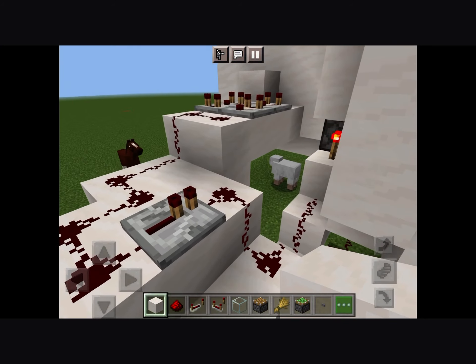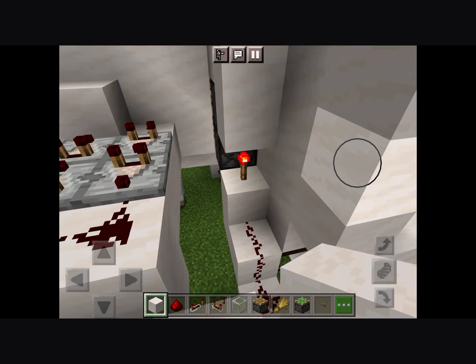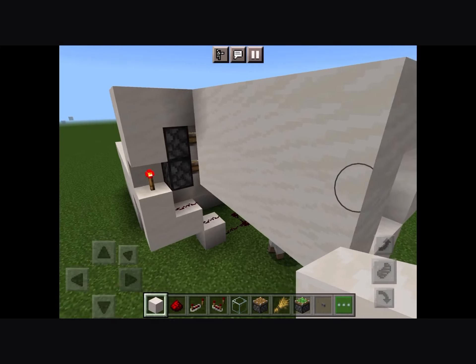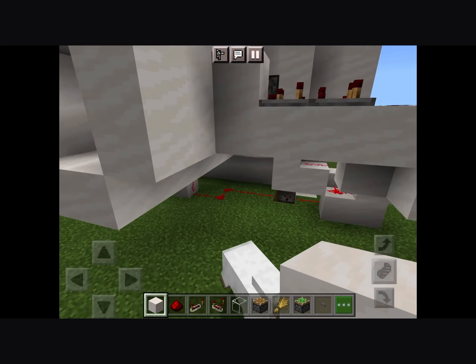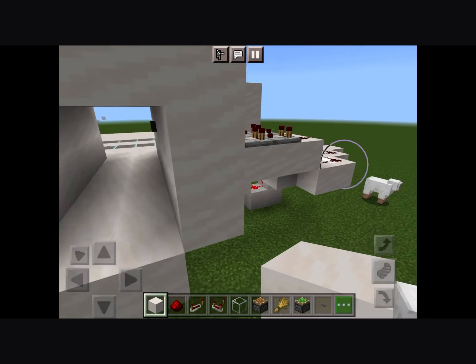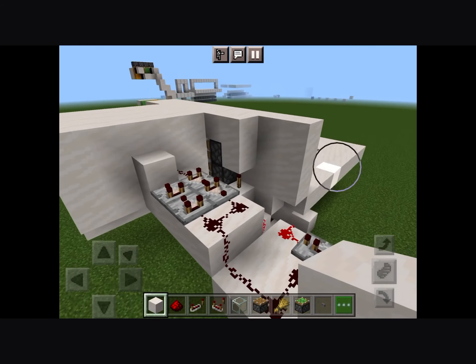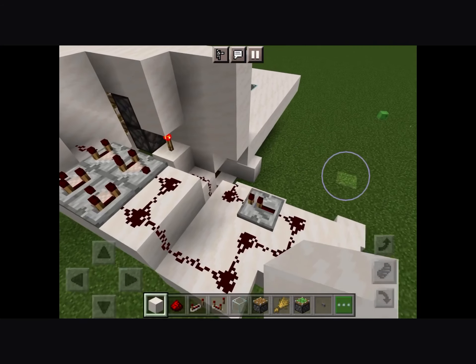And back there, I have made pulse extenders, and that's just a 2x2 piston door that I used for the door. If you don't know how to make those, you can go check out some of my other videos — I've made other videos on that too.